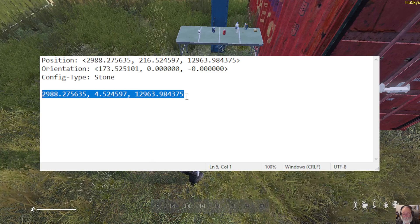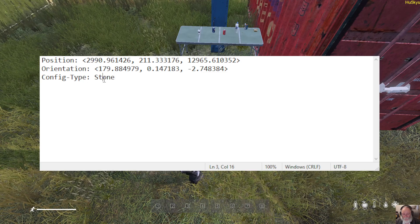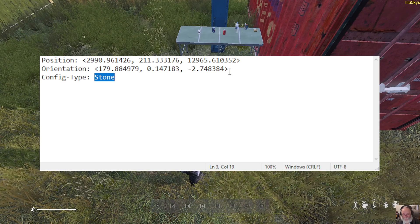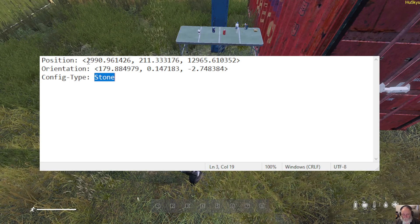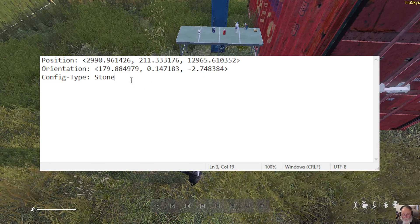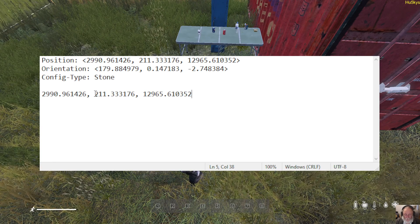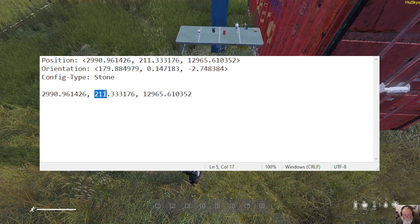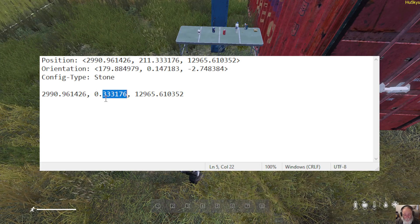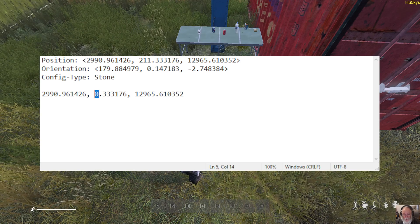I will now go into Notepad. In Notepad, I will paste the information. You'll find that it's identified as 'stone'. Orientation does not matter at the moment, because I'm just creating a teleport point. This position here — I don't want the brackets, I just want the bit that's inside. I don't want to teleport 211 feet up in the air, so you must change the height value to zero. Just make sure this is set to zero — you're teleporting to a location on the ground.